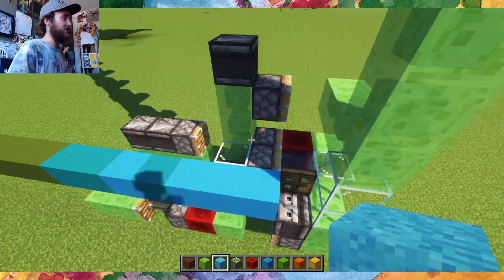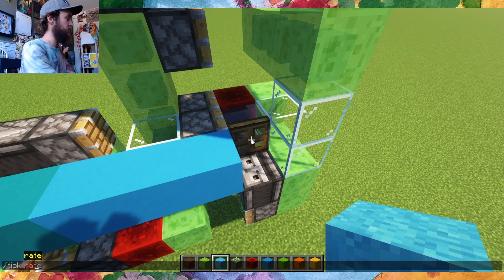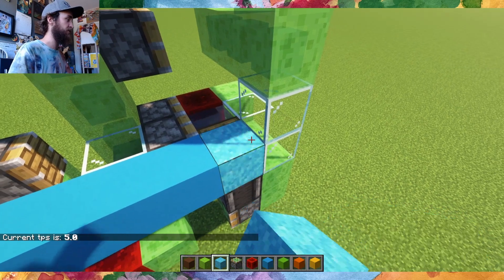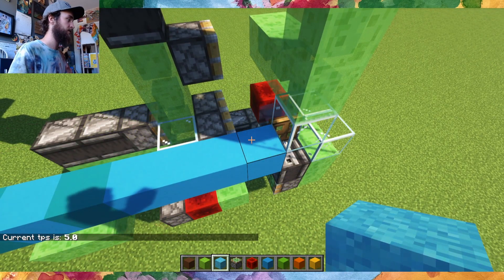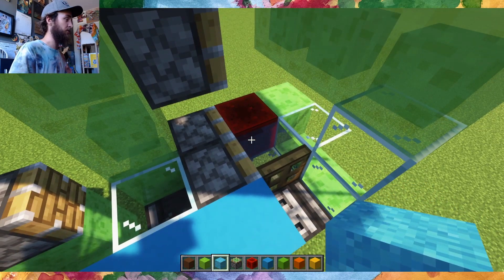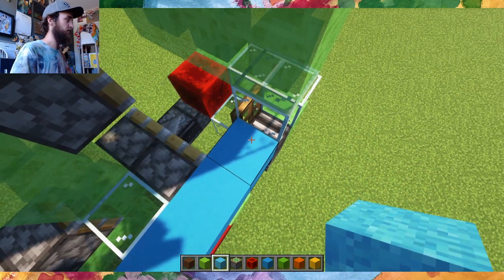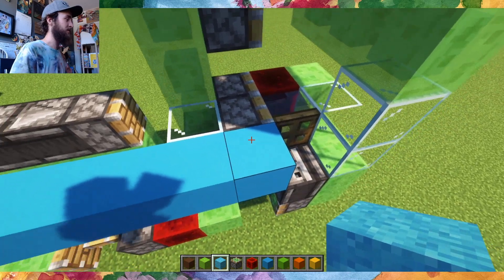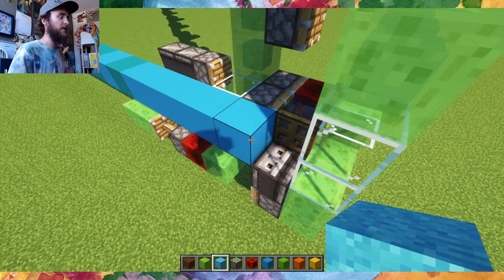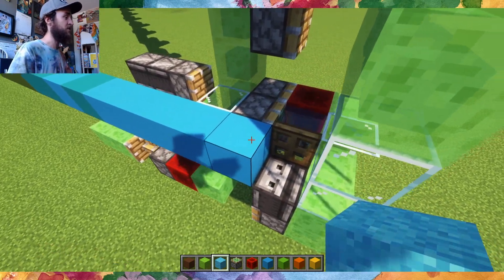One mildly interesting thing about this machine is that the concrete powder is actually only exposed to water for zero ticks, or just less than one tick. If I turn it down to a fourth speed, in the same game tick, this redstone block is moved forward, opening this trap door, which converts it to concrete. But later in that same game tick, the trap door itself is moved forward — it turns out concrete powder can actually be converted with less than one game tick of exposure to water.